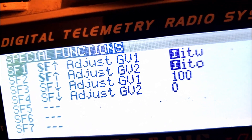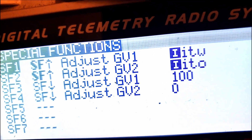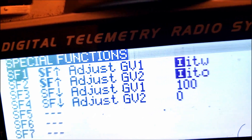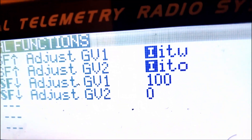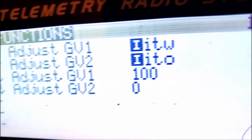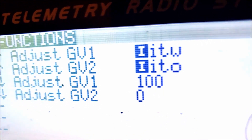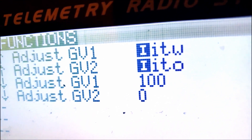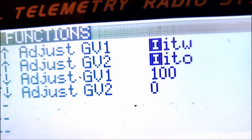With my special functions, I've got them tied to a switch so I can turn this on or off. You don't have to do that — you can just set it to always on if you want. But I set it on a switch, so when my switch is up it's on and if I flip the switch back it's off. When it's off I just set GV1 to 100, which is the default weight, and GV2 which is my offset to the default value of zero. When it's on I adjust GV1 to the knob input ITW and my GV2 I set to the other input ITO.